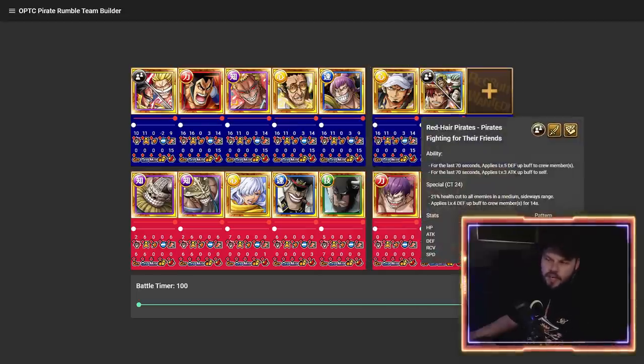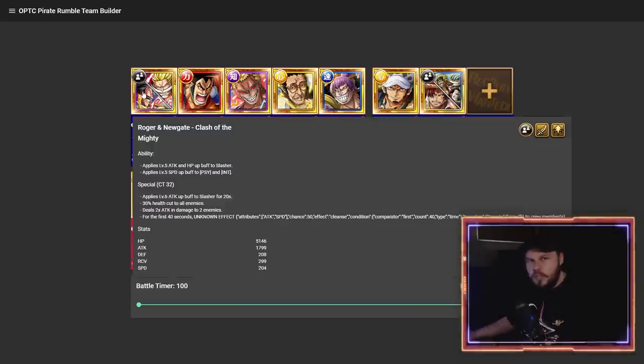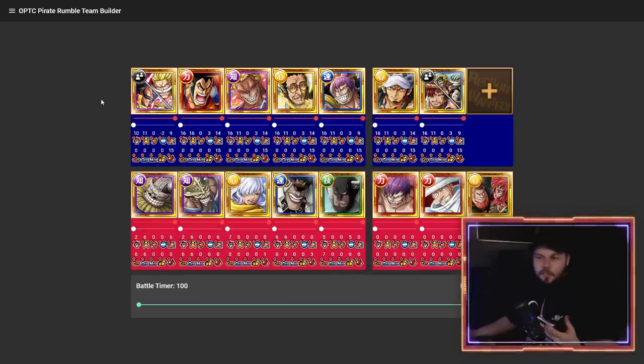Cracker, Wano Law, and Shanks crew see some usage, even Dogstorm to an extent. Slasher is so offensively focused that they don't have a lot of defense. Look at their CT — that's level 15 CT with these units on the front row, which is cracked. Roger and Whitebeard, when they launch their special, basically guarantee a knockout on two of the enemies — targeting everyone for a 30% health cut and then damage through defense. That's ridiculously powerful.